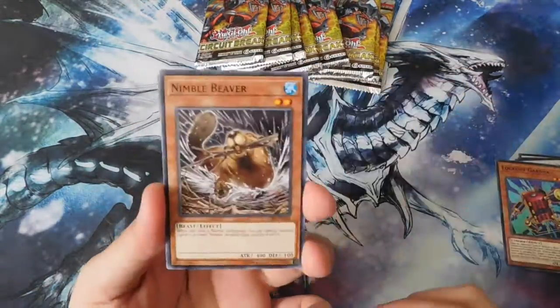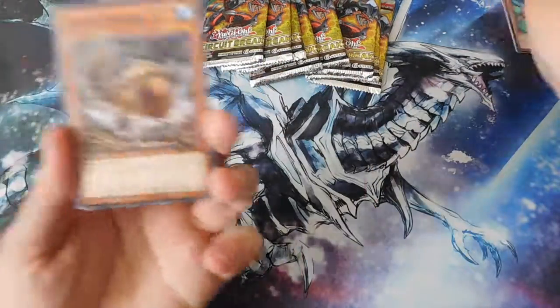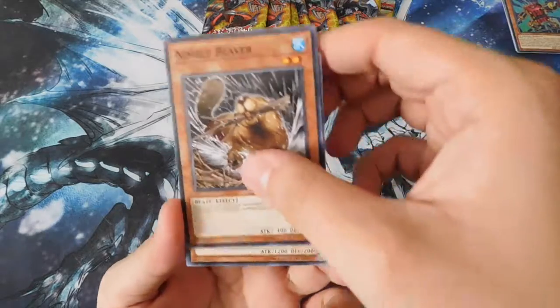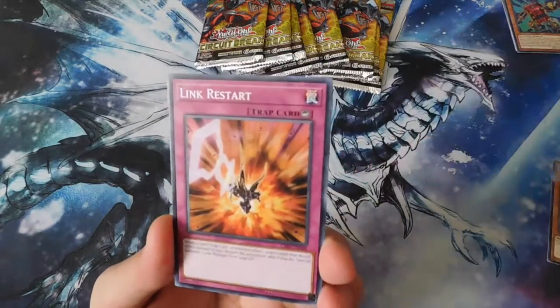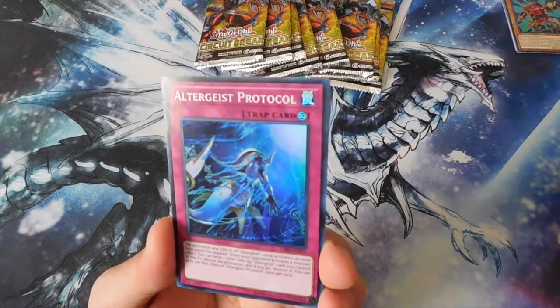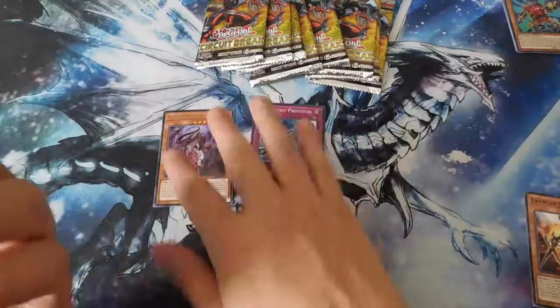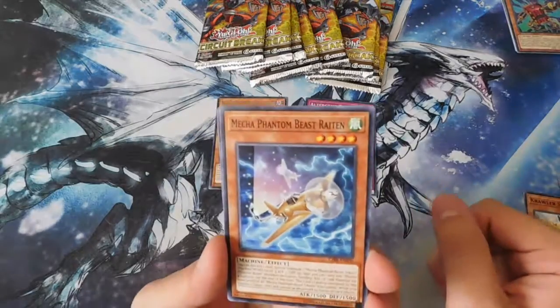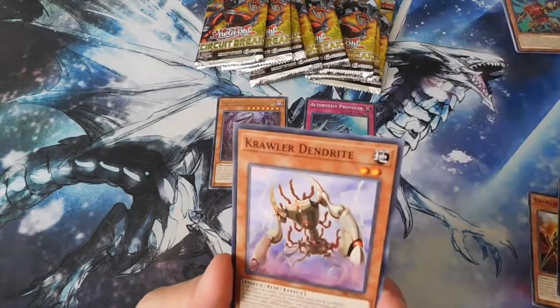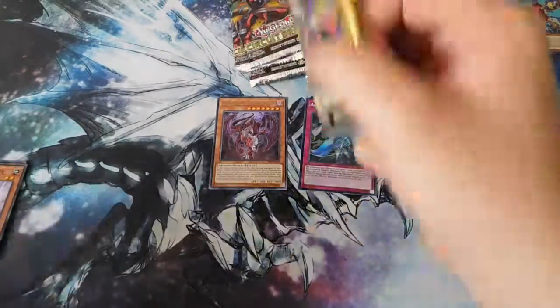Here we go — let me put these super rares over here. Nimble Beaver, Mermail Abyssnare, Link Restart, Crawler Spine, and Altergeist Protocol for a super rare. Another Destrudo for rare — not bad, best rare in the set. Mecha Phantom Beast Warbluran, Vendred Strake, and Crawler Dendrite.